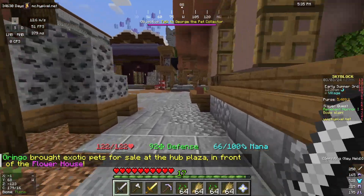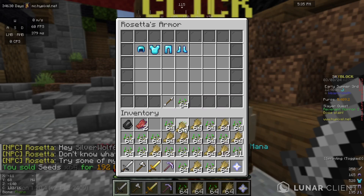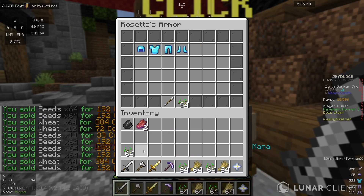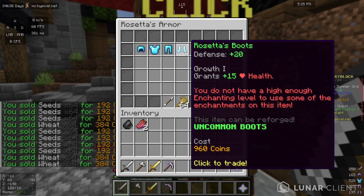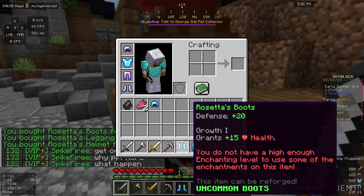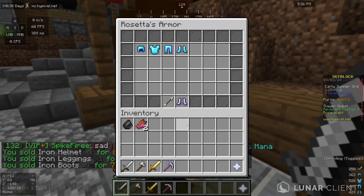If I just go along here I can speak to Rosetta, for example. She probably wasn't the best choice, but I just click all of this stuff and as you can see that gives me a lot of money. So then I can buy Rosetta's boots, leggings, and helmet, which I wanted from the last video. Now I can take off these really bad iron helmet, speak to Rosetta again, and just sell them.